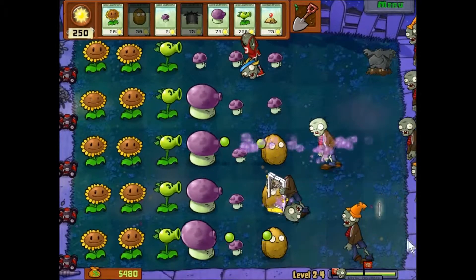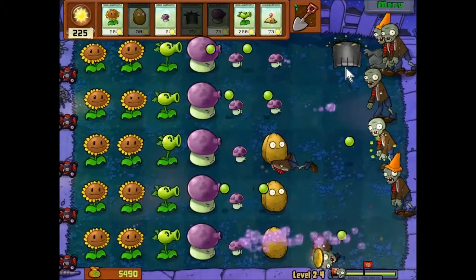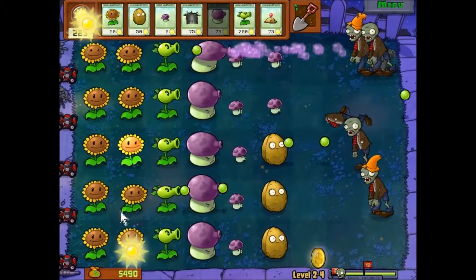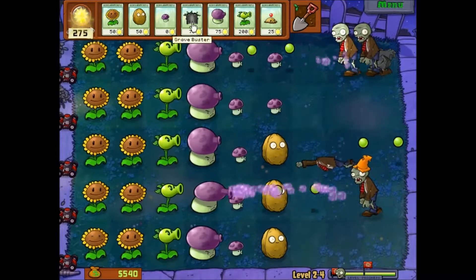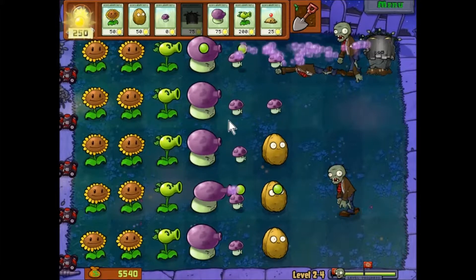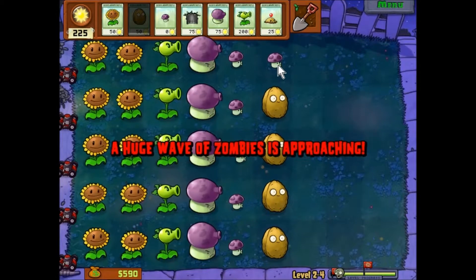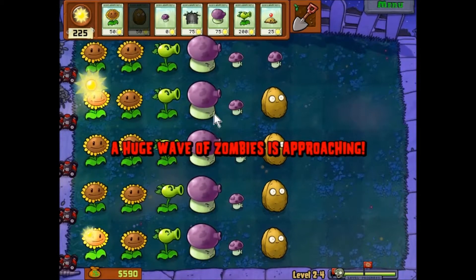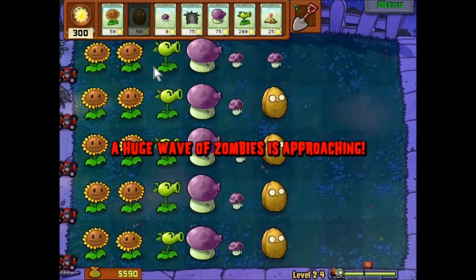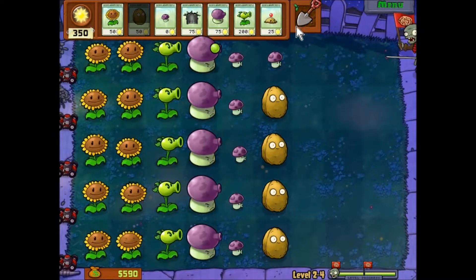Grave — if you think about it really deeply it sounds pretty weird. Even with this setup, you're pretty set on survival. Without the gargantuars they'll be a pain, but you can still get the potato mines out, which is alright.